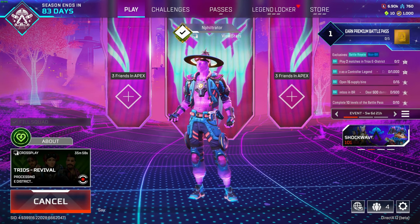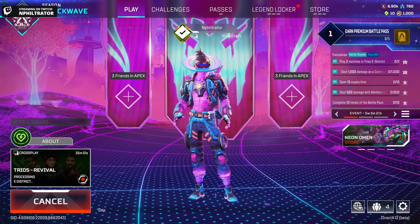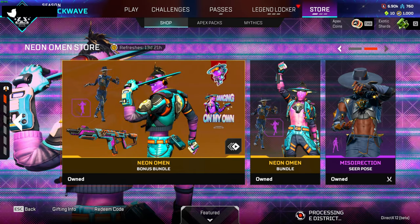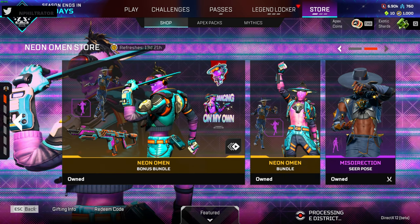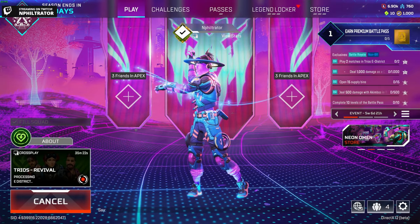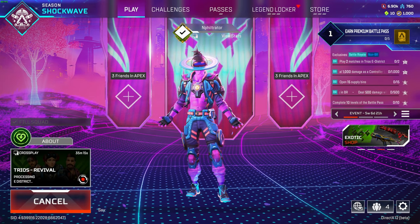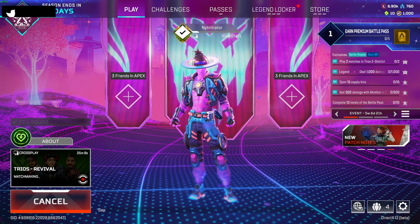Now, hopefully nobody else picks him. But yeah, I'm excited about this new season as well. So what you can do is get this bundle, or you can get the one without the 301, and it just comes with the Skydive trail. Or you can just get this. Hopefully we can get in pretty quick here. This should be pretty fast. There we go — matchmaking, let's go.